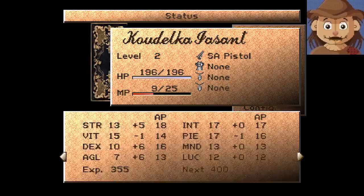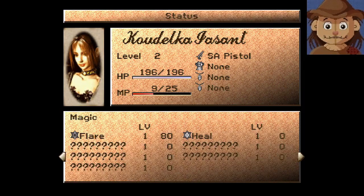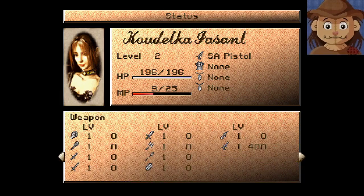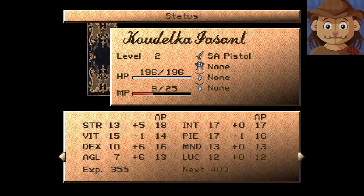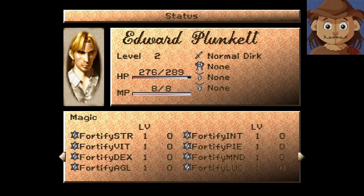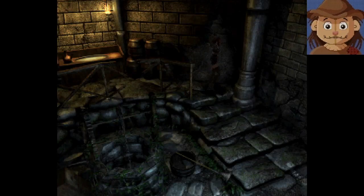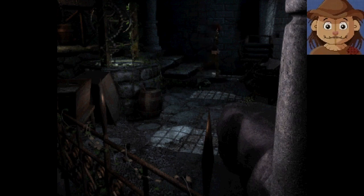Let's see how our stats are looking. I've only been able to cast Flare once, I think. She's getting okay with guns. We're at 400 with guns — how's Edward looking? Knives at 440. I'm guessing maybe at 1000 is when you level up the skill level on a weapon.